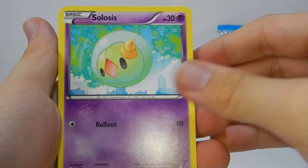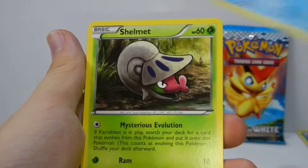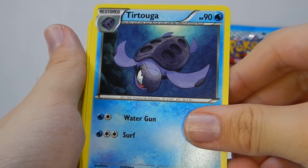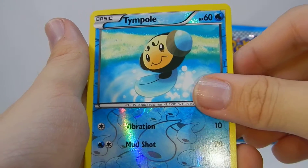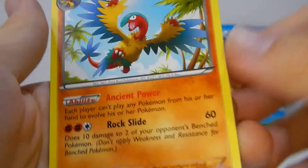We have Celosus, Sweetle, Golut, Frillish, Shelmet, Tortuga — or whatever. And a Supporter again — nice. Rien Shao — nope, that's not a rare. A Typo Reverse, and an Archeops Rare — nice.